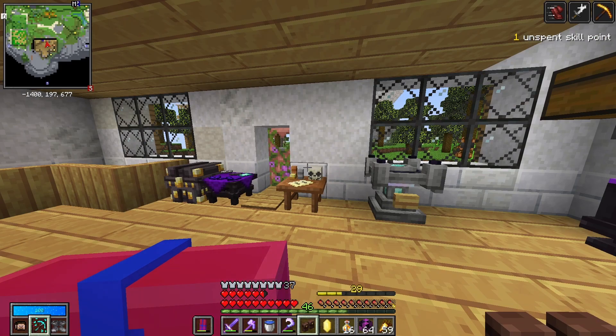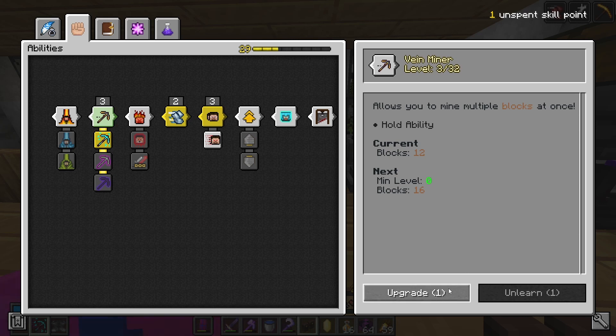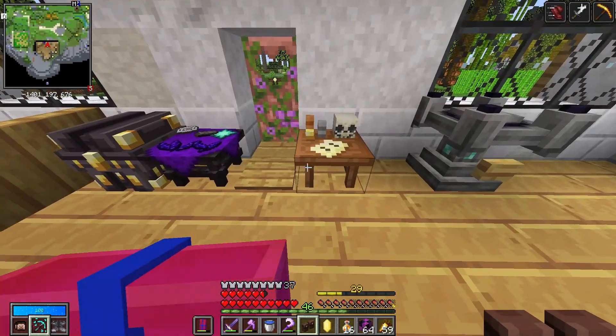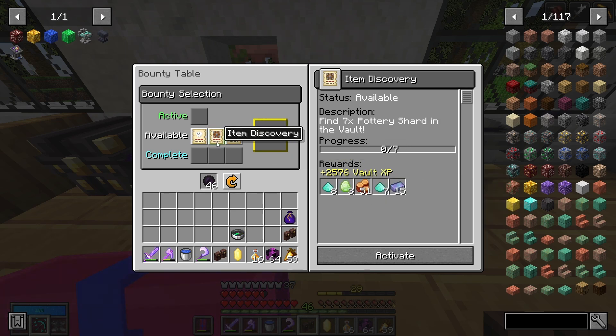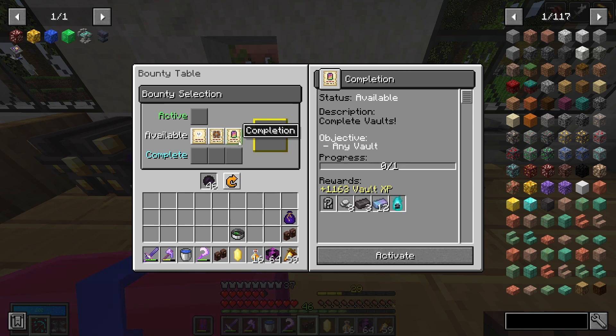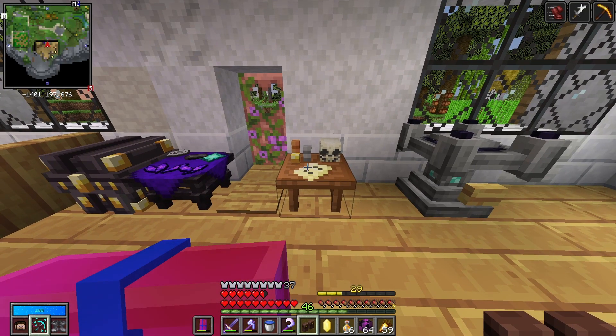Actually, I have another skill point to use, so I'm going to put that straight into Vein Miner. And I guess we're going to need a bounty. We have kill vault spiders for an echo. Okay, that might be a good one to go for. We've still got the pottery shard one, and we have complete a vault. Kind of want to go for the kill vault spiders for the echo. Let's just try this one. Hopefully we get a theme with spiders in it.